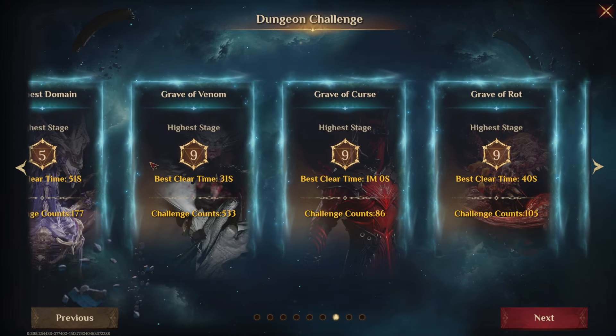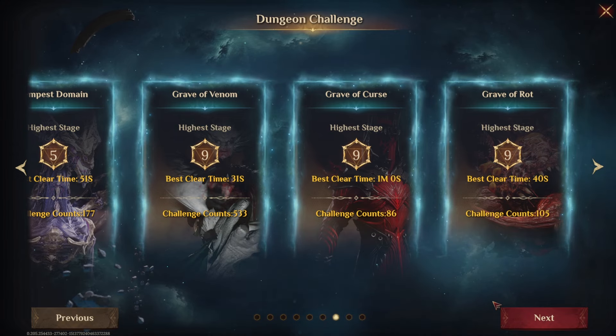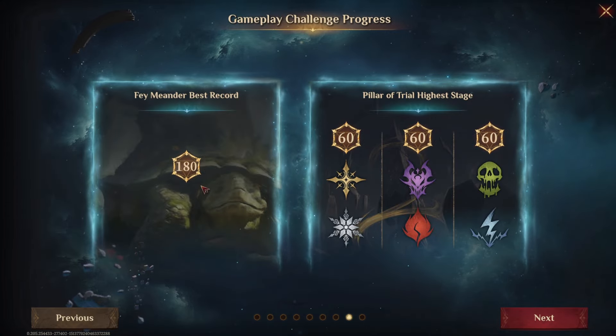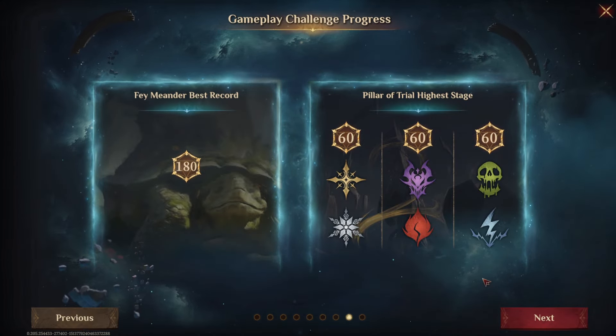As you can see, most of my gear farming was spent in Grave of Venom. However, that will change this season with the addition of Mythical Artifacts — I'll be farming a lot more Curse and Rot as well this season, I expect. In terms of Fae Meander, I cleared that fully as well as Pillar of Trials. They are all completed for me.